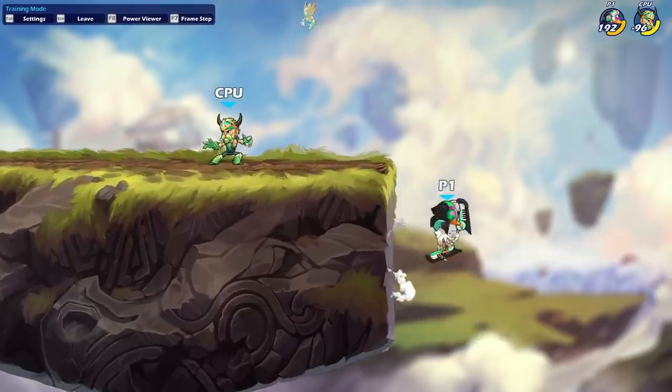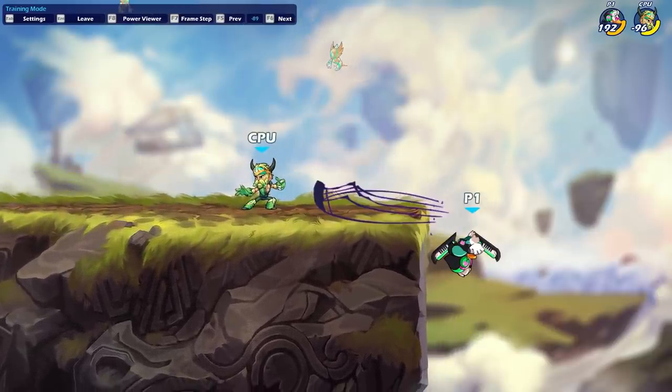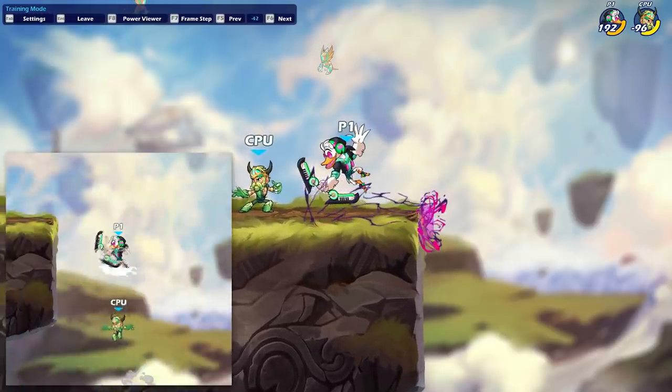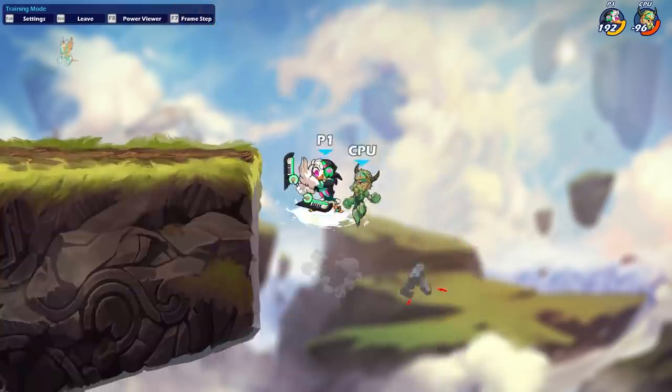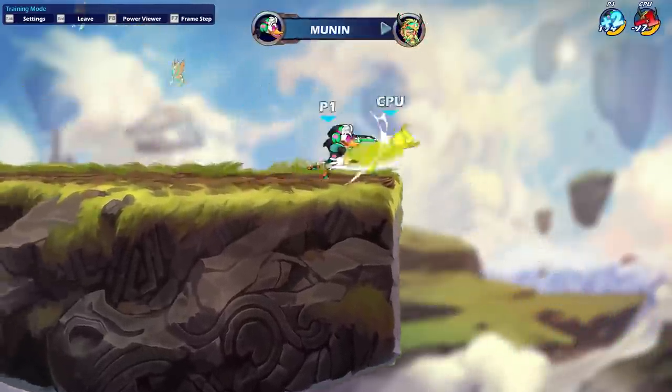Once the first shot hits, the rest of it will follow, which means you can do something really fancy where as you're jumping back onto the stage, you still have an active hitbox going at that horizontal angle offstage as you're jumping back. If you can get an opponent offstage, as you're jumping back onstage safely, they're getting edgeguarded and knocked offstage.